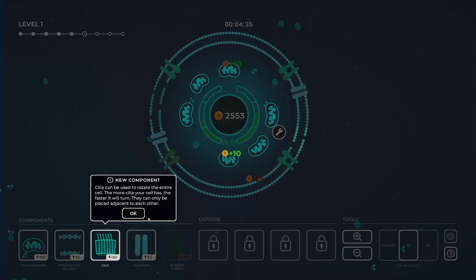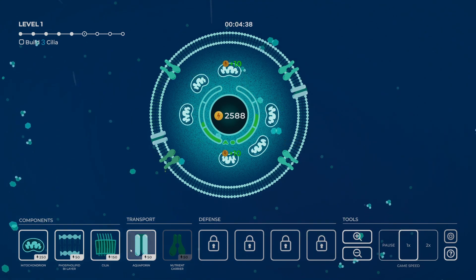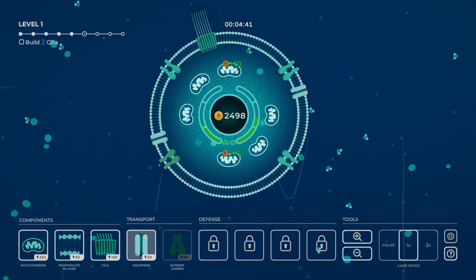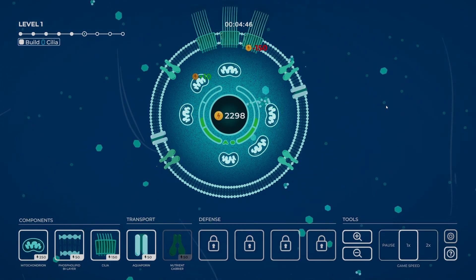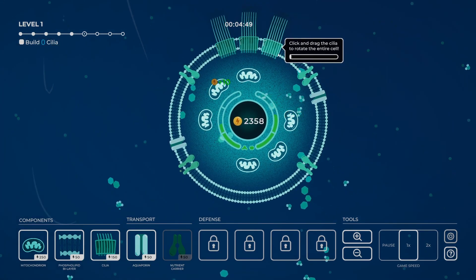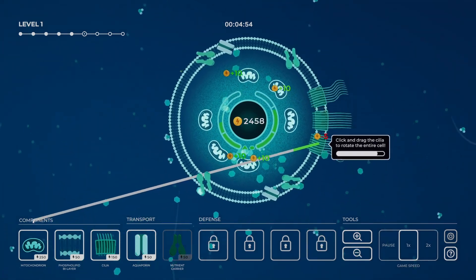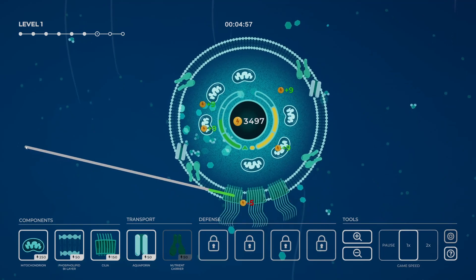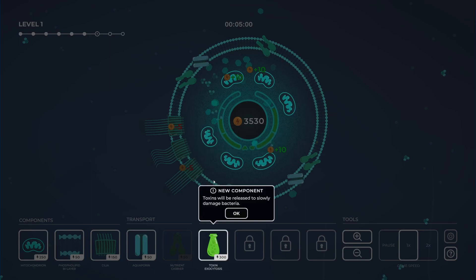Cilia can be used to rotate the entire cell — the more cilia your cell has, the faster it will turn. They can only be placed adjacent to each other. Let's just repair this one first. So if I build a cilia here, and then a cilia here, and then a cilia here — oh, that's kind of cool. More bacteria are coming, this time you'll have to defend your cell. Toxin exocytosis will slowly damage bacteria — there we are.